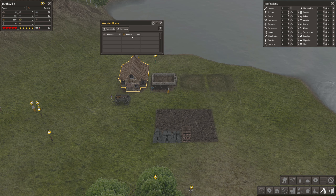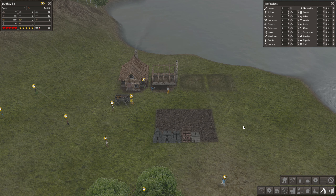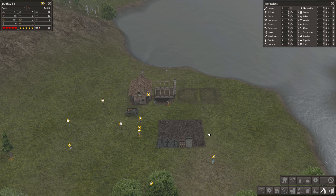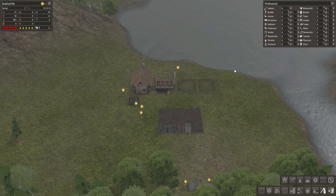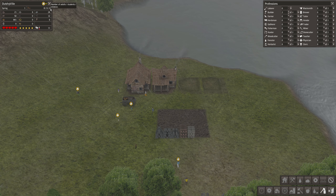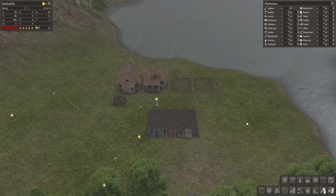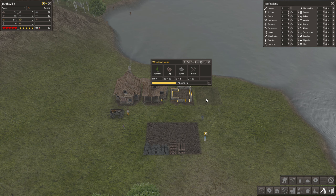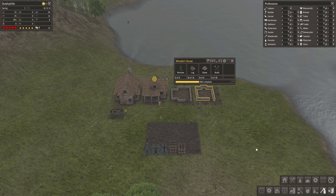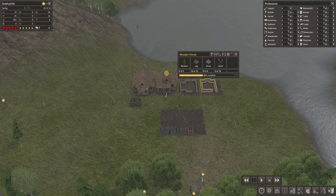We need to build a storage barn at some point to get all the materials. We almost have enough for all the houses and then we'll start on the next thing. When these numbers reach five and nine, a child comes of age and becomes an adult and can work. All the houses have what they need so they can start building. Now let's plan the next step - we need to get some food. We're next to a lake so we can start fishing. We can also do hunting and get a gatherer's hut for roots and berries.